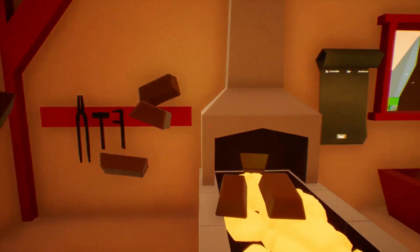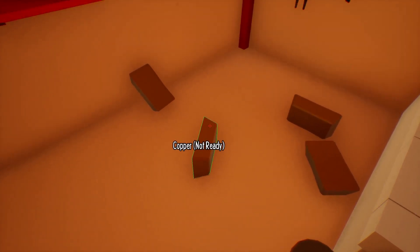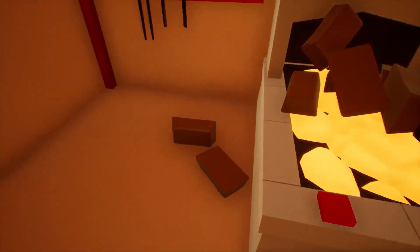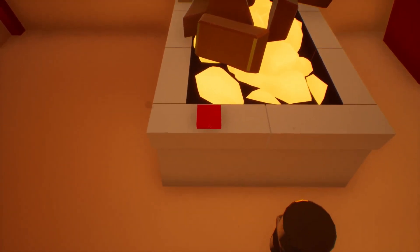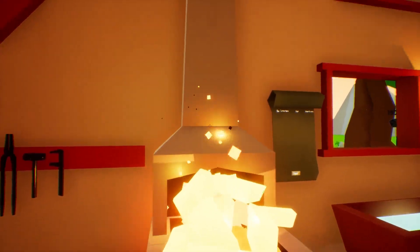Here are our copper ingots. This feels kind of like a VR game — I've got that vibe going on. I wonder if this is maybe planned to have VR support at some point. That would be pretty cool. So we're going to stick all of our ingots on the forge here, click this button, and there we go — let there be fire and toastiness.